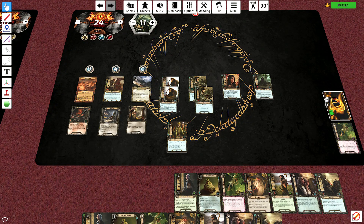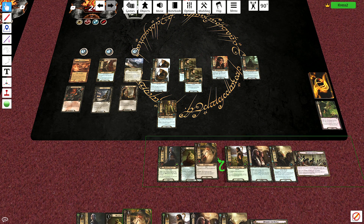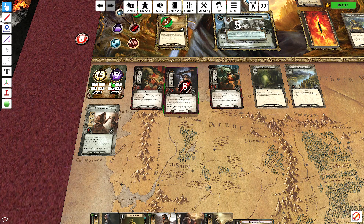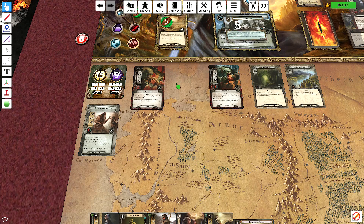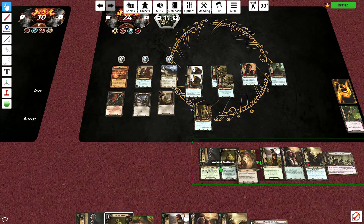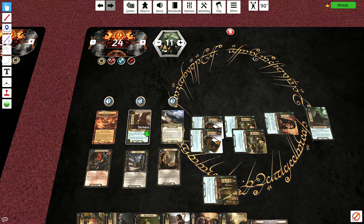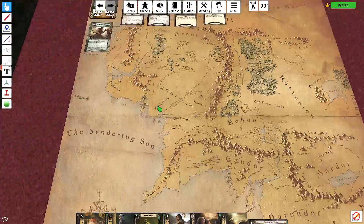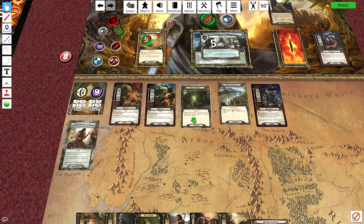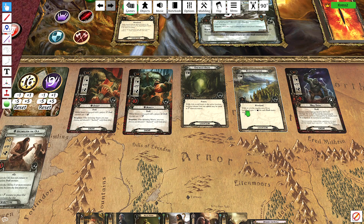Sneak Attack Gandalf — we're going to get rid of Lewis. That's going to drop the threat in the staging area and help me out a bit. Gandalf comes back into my hand at the end of the planning phase. Quest for sixteen. The card we draw — Hill Troll. It gets plus one for each troll enemy, so threat is twelve in staging — that's four progress. We need one more.